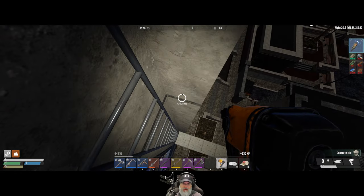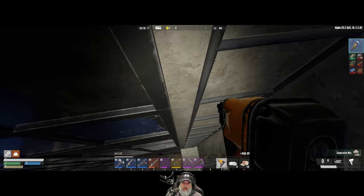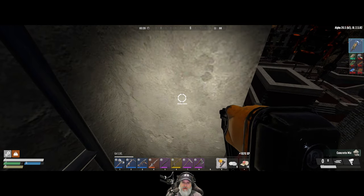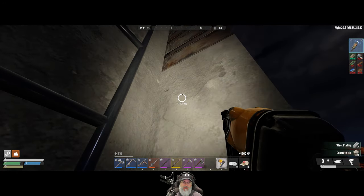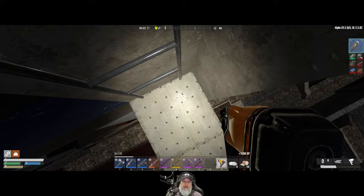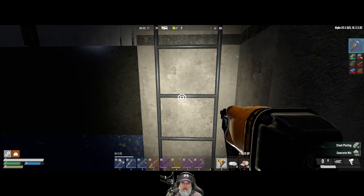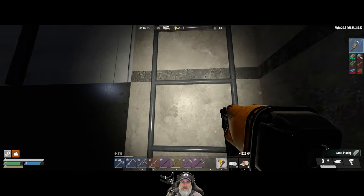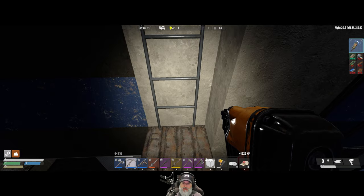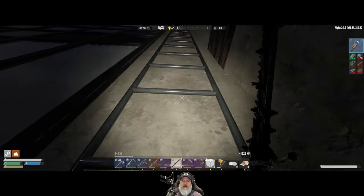I missed a couple spots along here. They don't really seem to focus damage on this, but I still think maybe these first two blocks should be steel as well because sometimes they get clustered down here and can cause damage to these ladders. Are these still in ladder formation? No, they're back to block formation. We'll take care of that later.